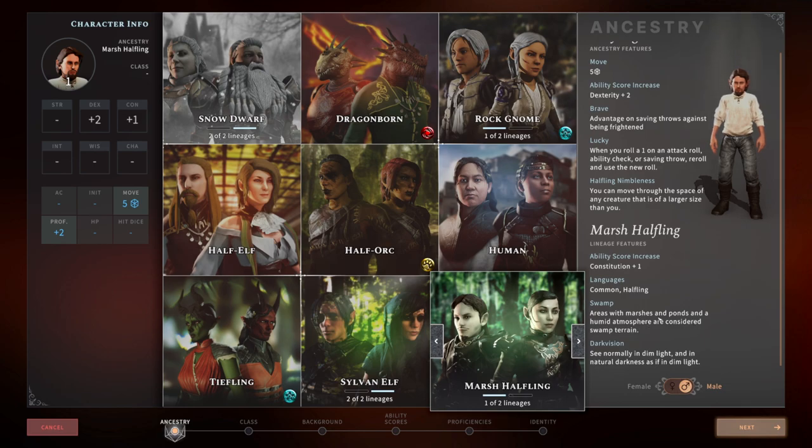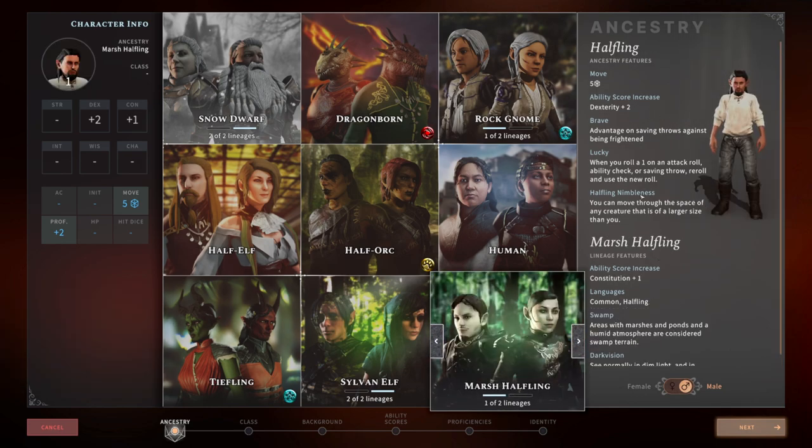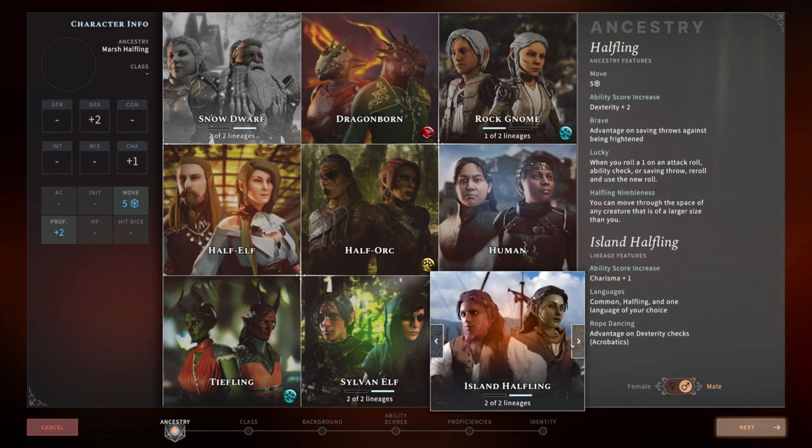The Marsh Halfling subrace gives you a plus one to constitution, some languages, dark vision, and a natural affinity for swamp terrain — handy if you're playing a ranger and choose swamp as your favored terrain. The Island Halfling gets a plus one to charisma instead, and advantage on dexterity checks or acrobatics, though acrobatics checks don't happen all that often. Those are the base races that came with the game.